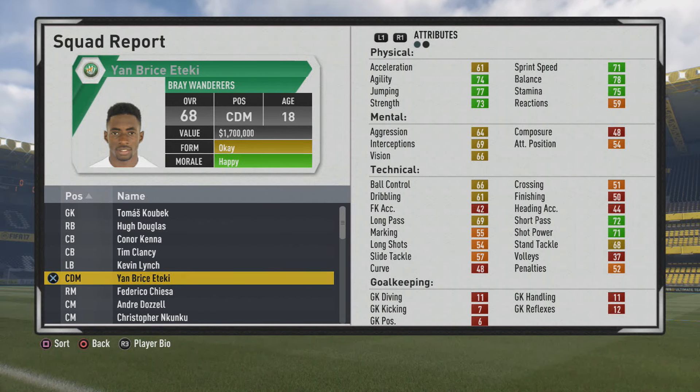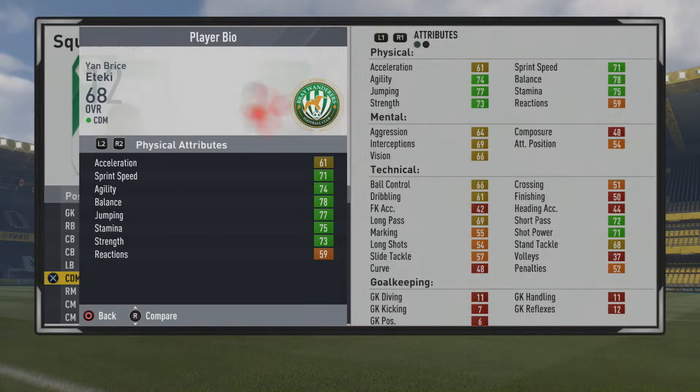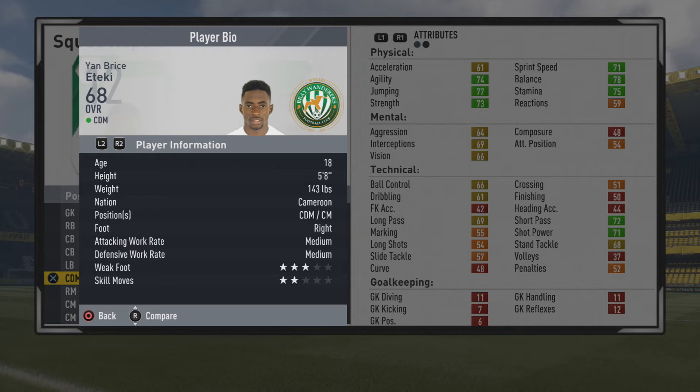Welcome to this player growth task — a time to look at young Bryce Atecky. The 18-year-old center defensive mid is a 68 overall. He has some pretty good potential on him. I would say he's probably better geared towards Road to Glory style career modes here.